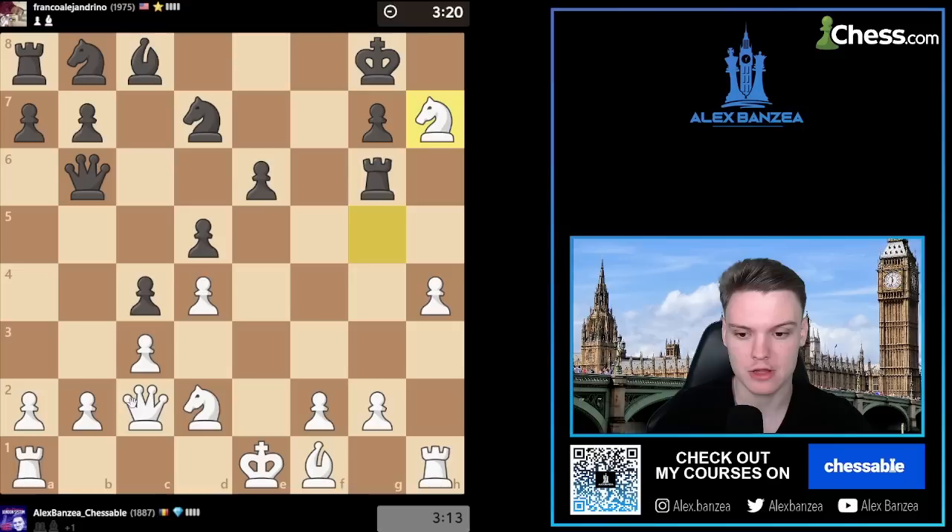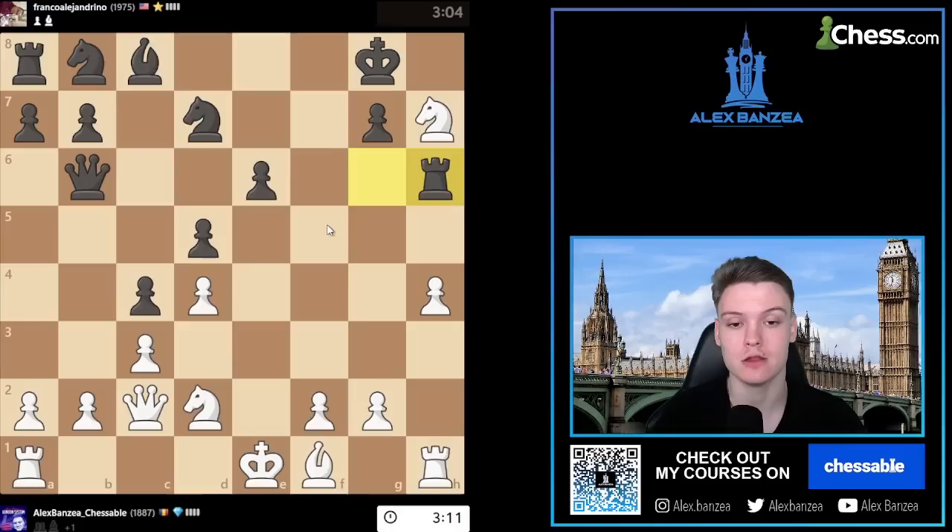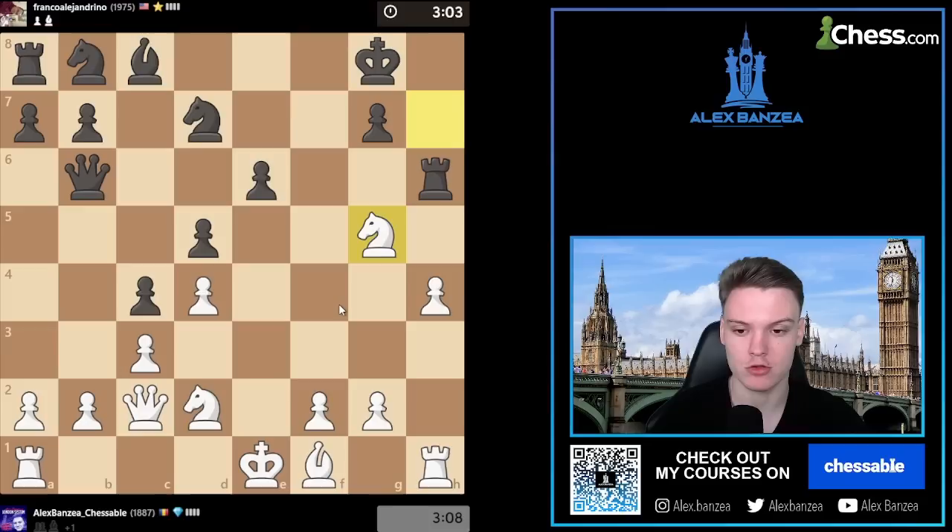Rook is hanging. King takes H5 - just win it. That was not one of my candidates there for black. Should have played G6, and maybe H5 was better than I was thinking it would be. Are we sitting my knight? Just go back. Enjoy the 3-pawn.